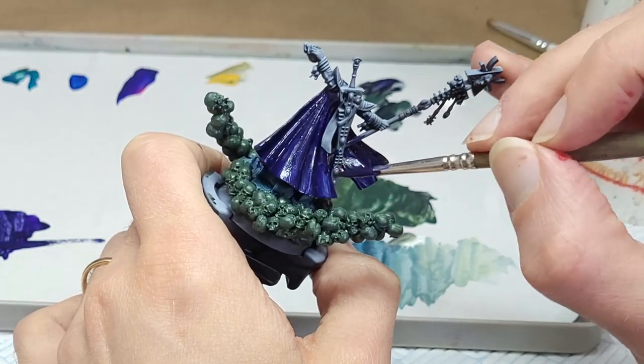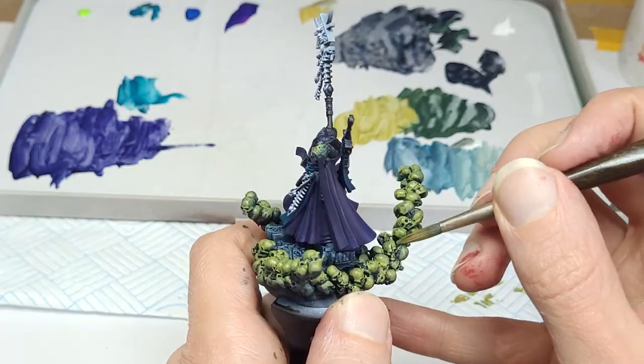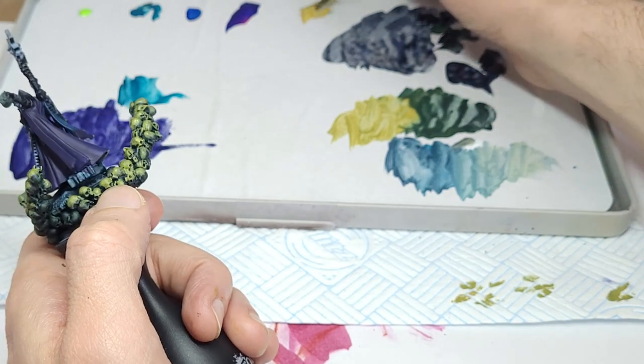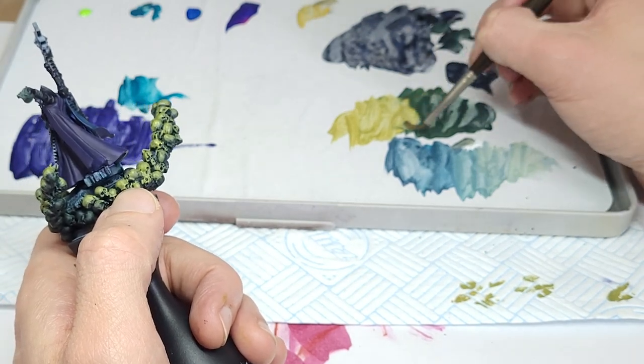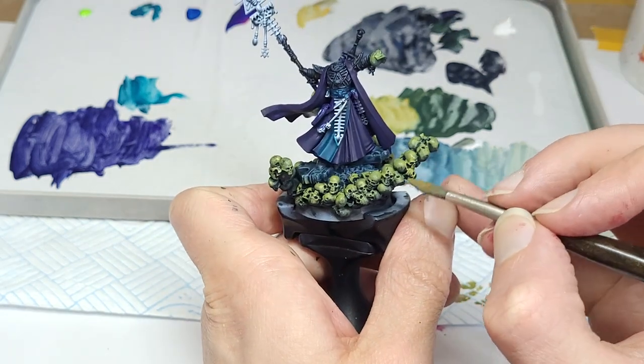While the cloak dries, let's get those skulls looking a bit more bone-ish by slowly adding more and more yellow, and eventually white, to our greenish base, and layering that up in big, broad, overbrush-type applications.